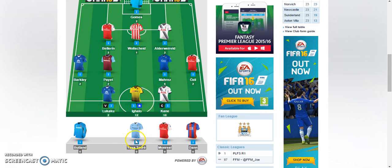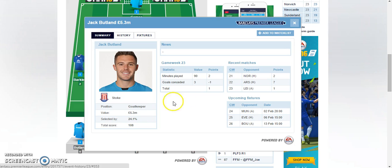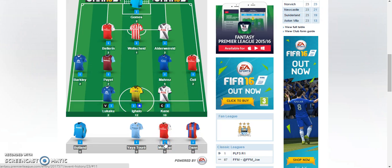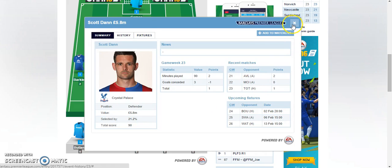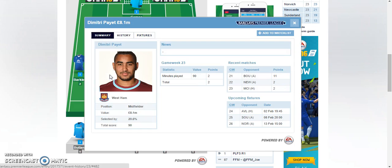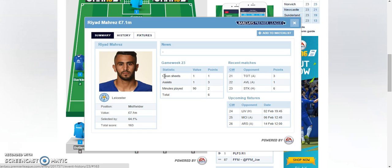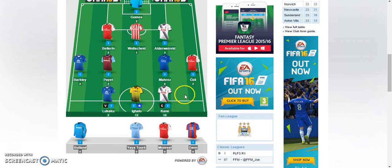I benched Yaya Toure because I knew he would not perform so well, and lately he's not one of the favorites of Manuel Pellegrini. My bench scored one point or less. Moving on to Dimitri Payet — disappointing for him because he did not create any chances or score goals this game, but still great result for West Ham. Riyad Mahrez is finally getting the assist after a bad run of games. Pretty bad overall because I got two points from seven players.